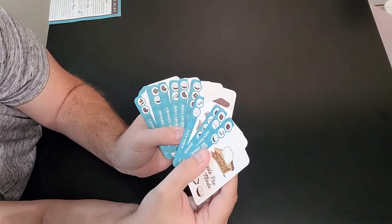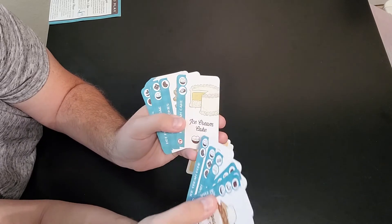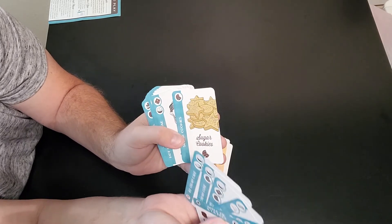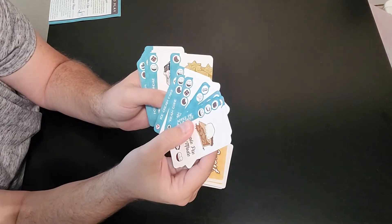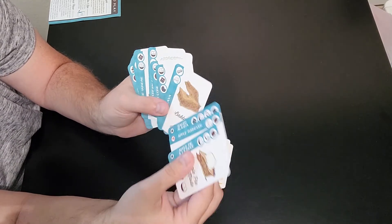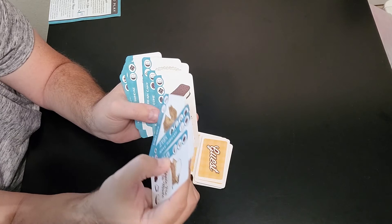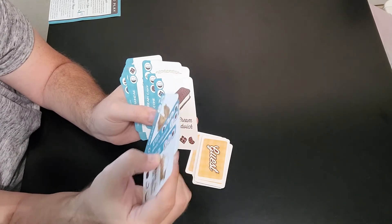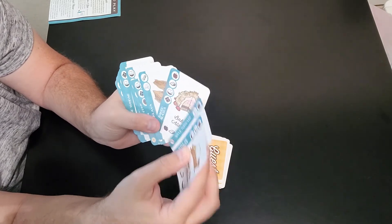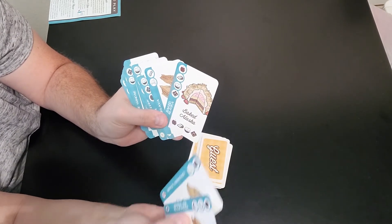Each dessert has different ingredients: ice cream sandwich has cookies, ice cream, and chocolate. Ice cream cone has ice cream and cookie. Ice cream cake has ice cream and cake. Some desserts only have one ingredient icon, some have two — like baklava with pastry and peanut — and some have three. The baked Alaska even has four different ingredients, making it a pretty valuable card.